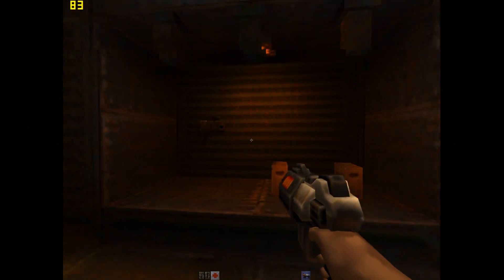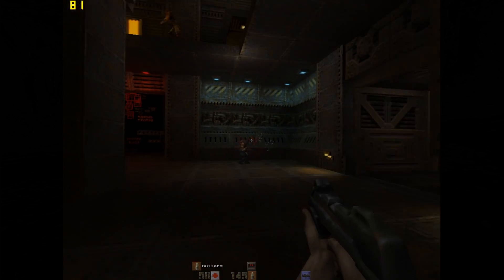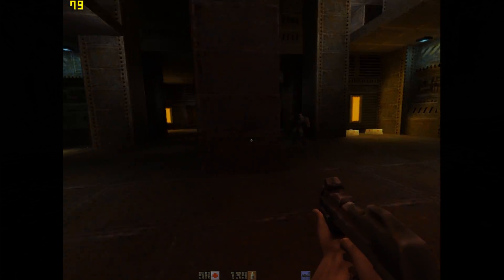Quake 2 runs really well on this machine. We are getting around 70 to 80 FPS running at 1024x768 resolution.